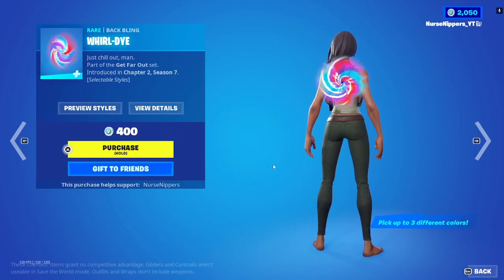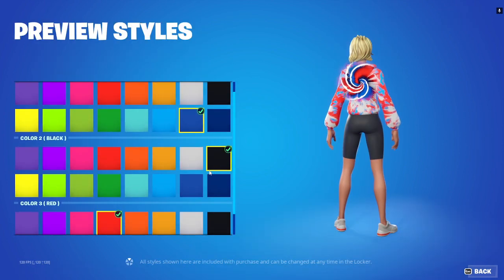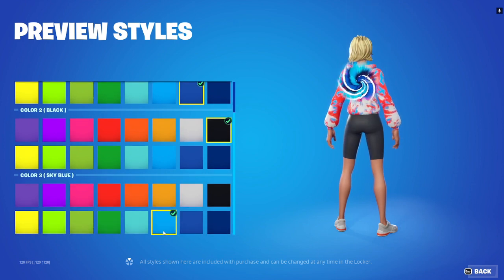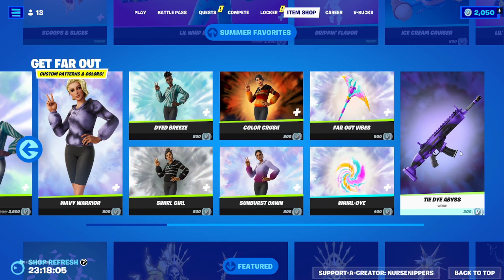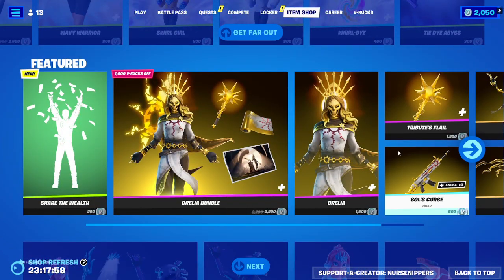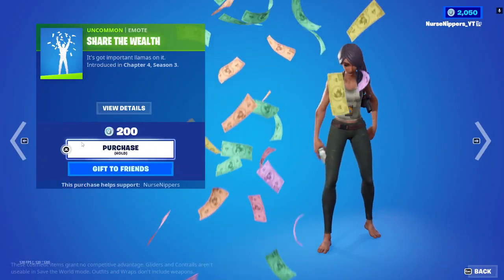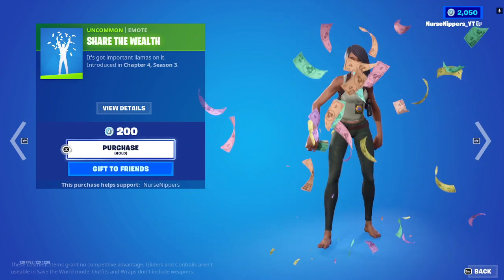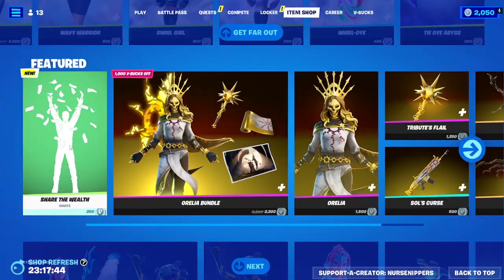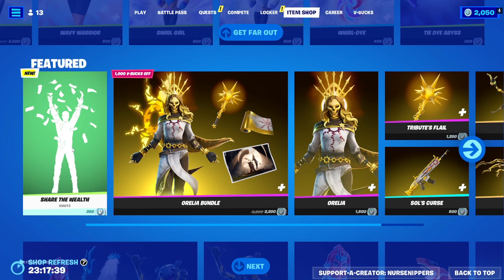And then we've got the Whirl Dye Back Bling, which you can also change the colors of. And the tie-dye wrap, which doesn't have selectable styles — it's just that one. The Share the Wealth emote is new. Got some more Monopoly money, just throwing it at people. Instead of the Mr. Beast guns, they've got this one to get rid of money — the Monopoly money.